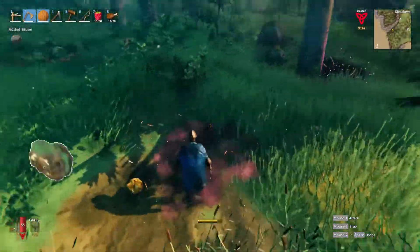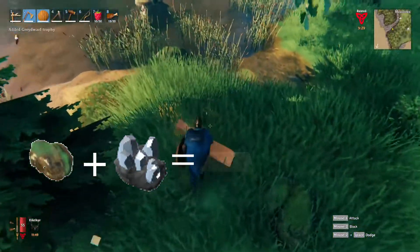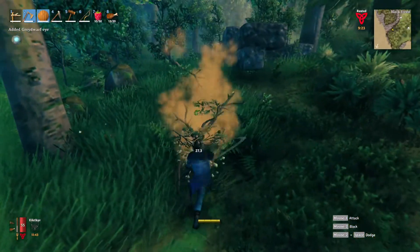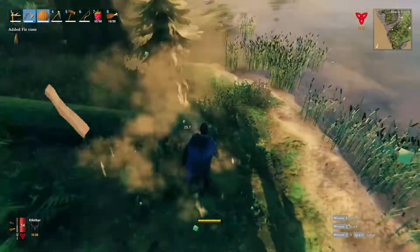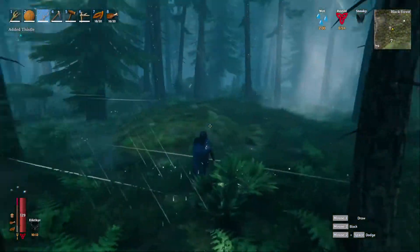The pickaxe is used to mine copper and tin so you can combine them at the forge and be able to craft more powerful items, such as the bronze axe I'm using right now. It will also allow you to cut down some of those hard trees you couldn't cut down before — the birch and the oak — which drop fine wood and allow you to craft the fine wood bow when you reach the black forest.